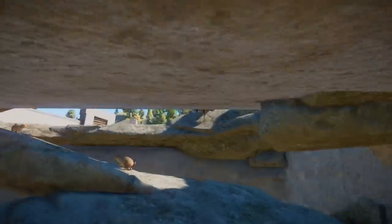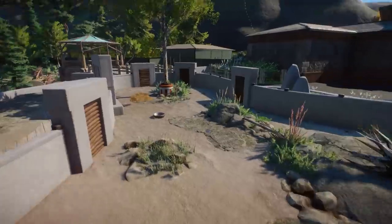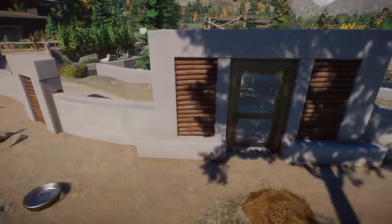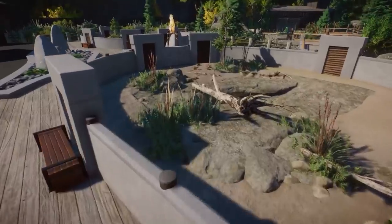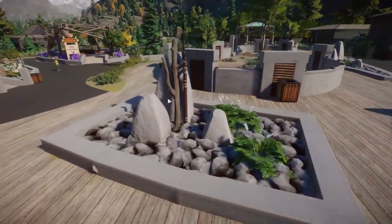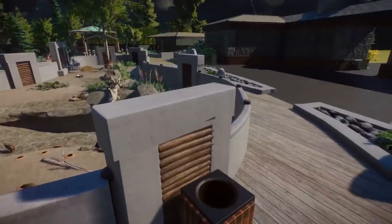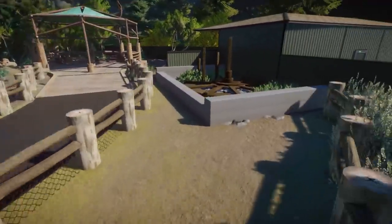I absolutely love this. Where is the keeper's gate? I was expecting it somewhere over here. Oh, here it is — that is so smart! I really do like how you set up this habitat, that is super inspiring. They actually go underneath here — and I love this design up top too, that's really cool.